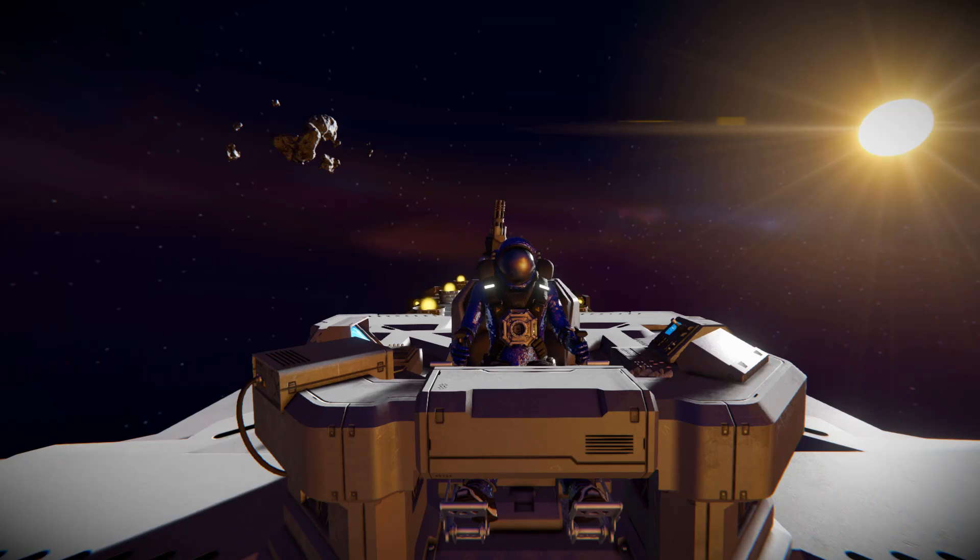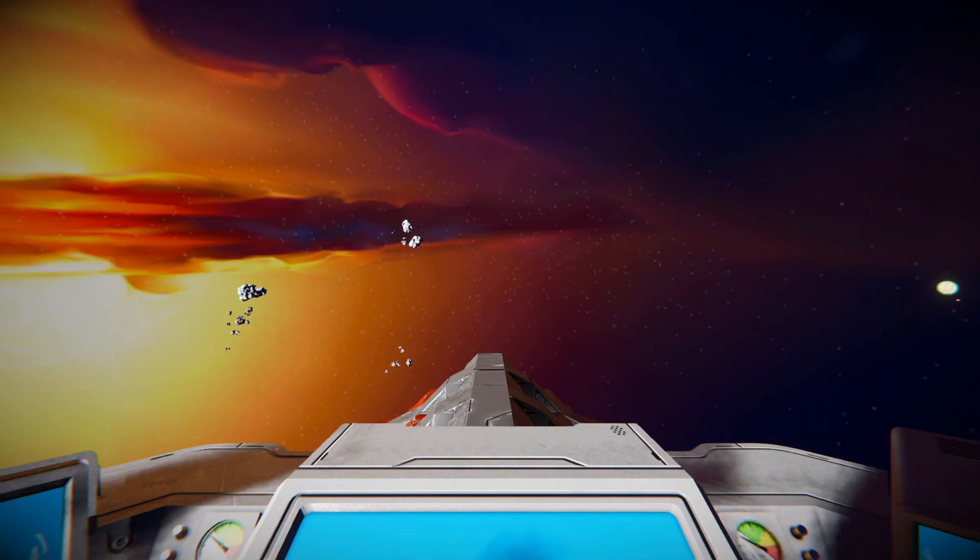Hello and welcome back to Space Engineers. In today's video we'll look at a very impressive mod — you may have already seen this on the workshop — called the Stealth Drive, which does exactly what you'd expect: it makes your entire ship become invisible, making it so enemies cannot lock onto you. You can skedaddle away from combat or even sneak up on people to get an advantage.